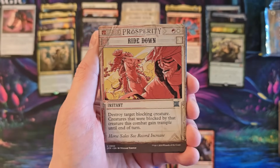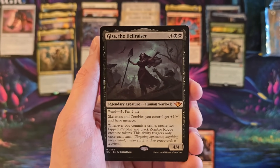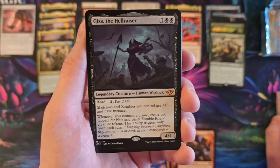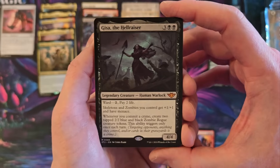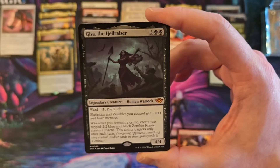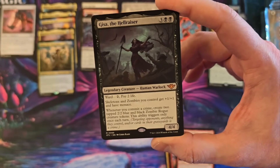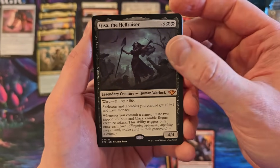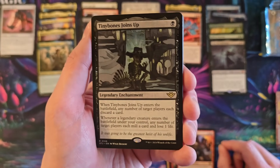Gold Pan. Ride Down. She's a... I'm glad I'm getting a bunch of different mythics — that's cool, at least. Skeletons and zombies. And whenever you commit a crime, in a black token deck it seems like the easiest thing to do on Earth is to kill stuff and deal damage to your opponents and trigger committing a crime. Only triggers once per turn — because otherwise that would be insane. Tiny Bones Joins Up.